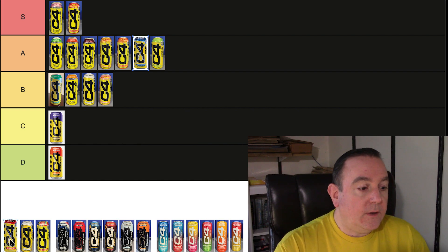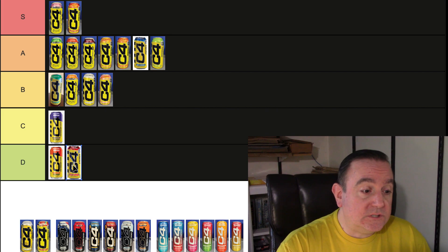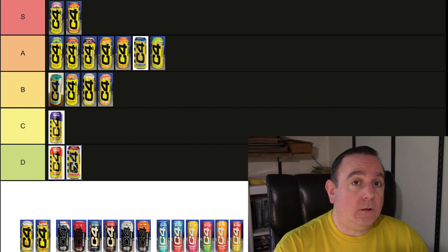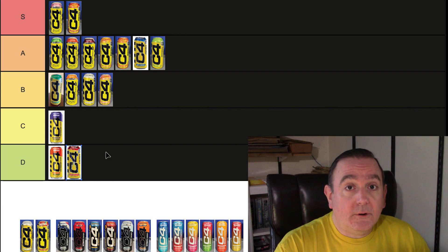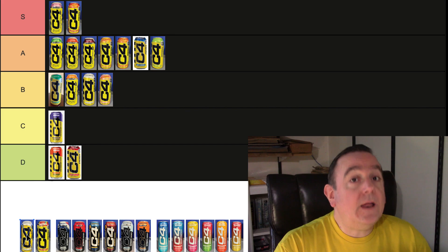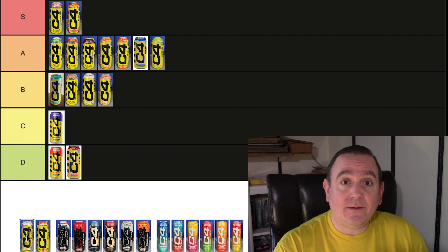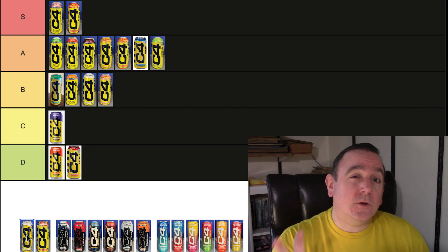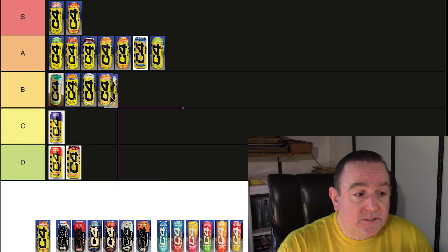Moving to the second line, we've got the Watermelon Strawberry Ice. Similar to the Orange Slice, it is just not for me — both of those are probably the lightest flavors C4 has, a little too light for me. When I have orange drinks I like solid strong oranges like the Starburst C4 Orange, and for watermelon and strawberry I also like a solid, potent flavor. Next up is the Mango Foxtrot — they did a really good job with it, and it's part of the Wounded Warrior Project where C4 donated at least $500,000. So it was for a great cause and a really good drink — I'm putting that in the B tier.